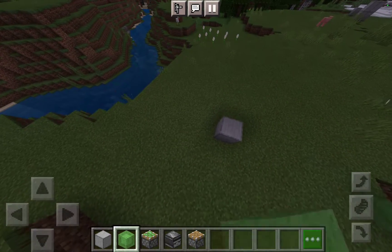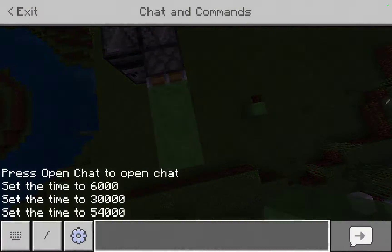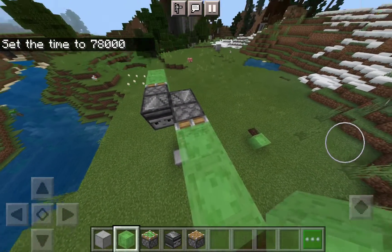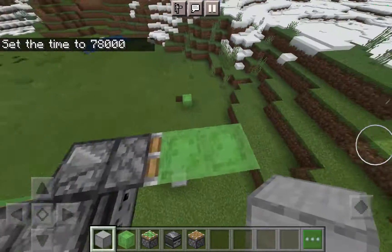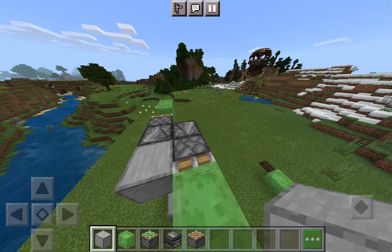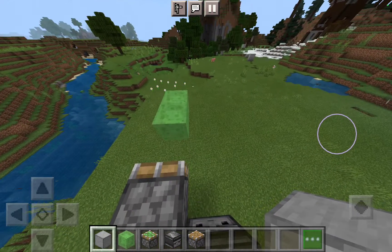So I'm going to show you how — place any block on an observer, and the sticky piston will go the way that the sticky piston is going. So watch this — that doesn't work.